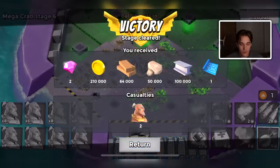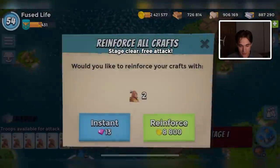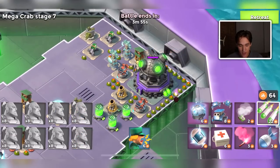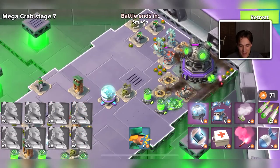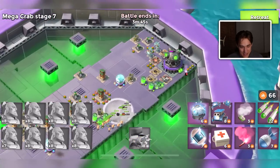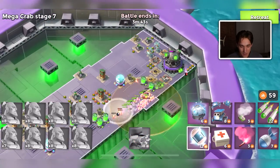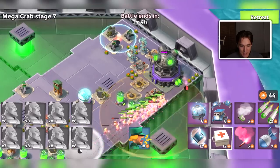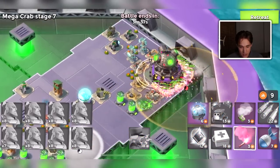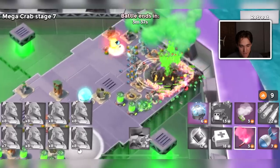You can't purposefully lose. This is not something I'd want to do because this is literally like a five-hour speed run, which would be awful. Honestly, a lot of people are already kind of speed-running Mega Crab. The beginning stages go by a lot slower — what I mean is, when attacking low-level stages you can defeat them a lot faster.